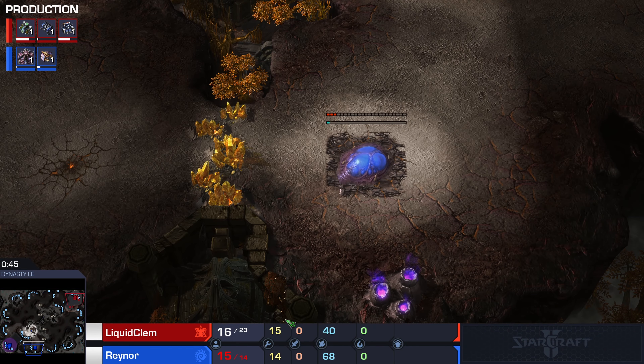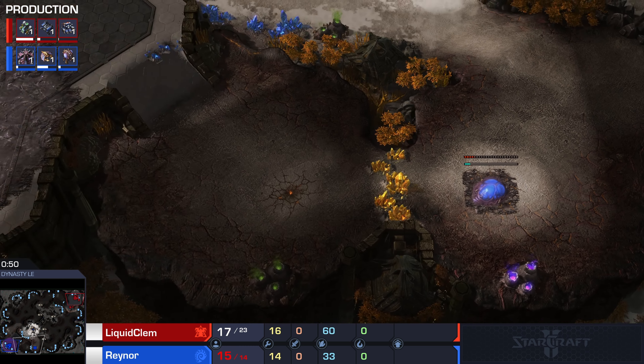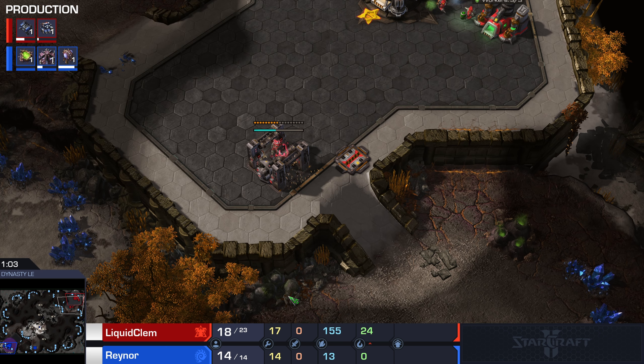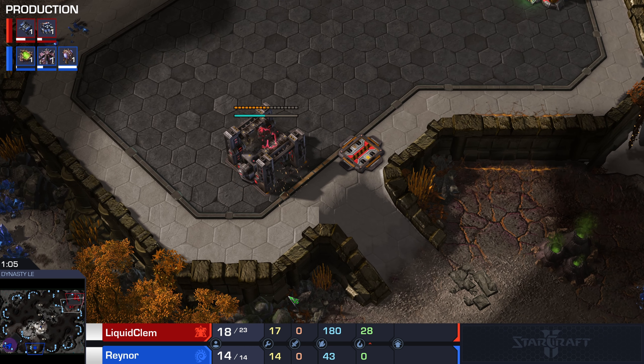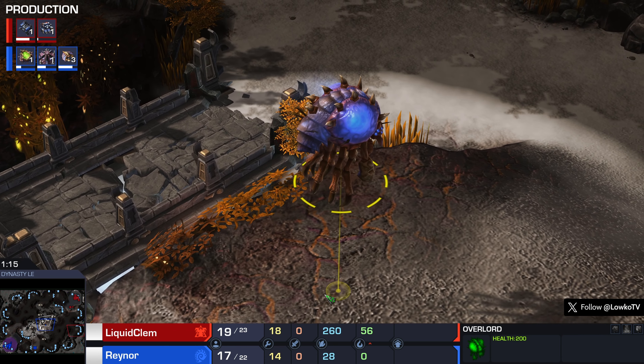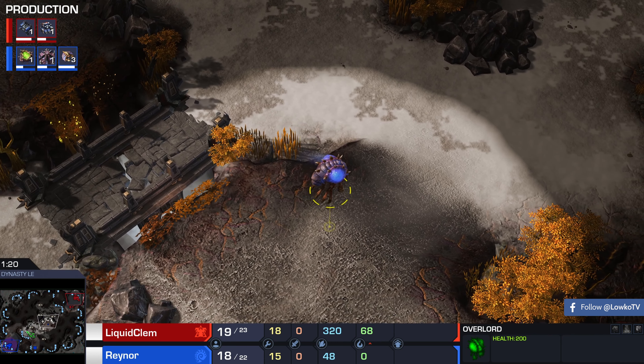Raynor is already going for a very fast gold base here on the quote-unquote wrong side of the minerals. Every single time I see this map as of late, it seems like everybody is going for the base on this side — it's become very popular. This is a series they played during the World Team League, which is why it's a best-of-two. In Team League, it's most important that you get the map score as a team rather than the individual match results, so we get two maps and it may end in 1-to-1 or 2-to-0.